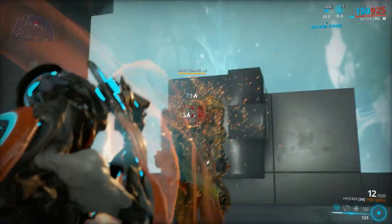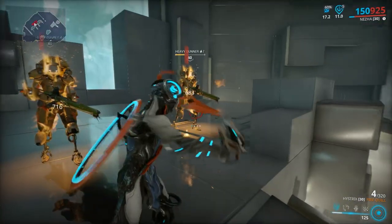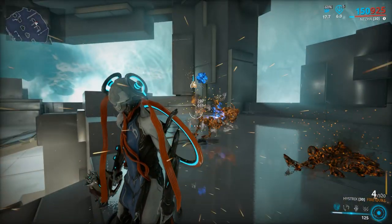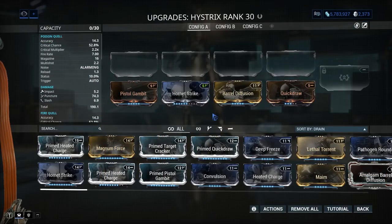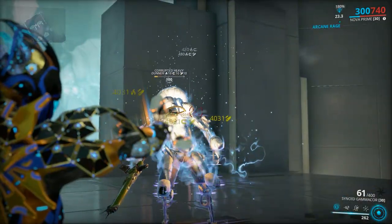Hystrix: all I need to say is it has guaranteed procs on each mode. Heat and electric modes have 10 percent more base damage compared to the other two, and given how good heat procs are, just use the heat mode.